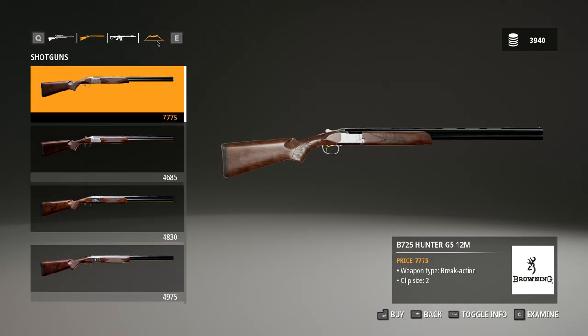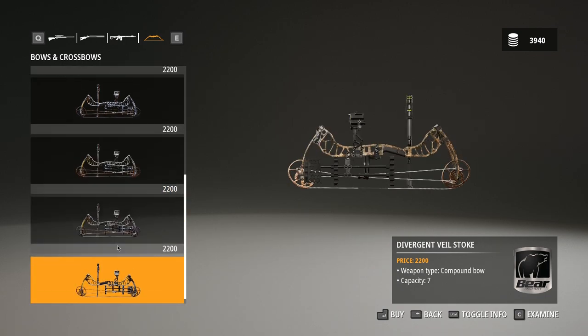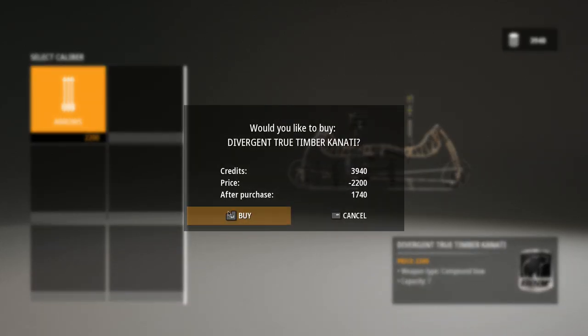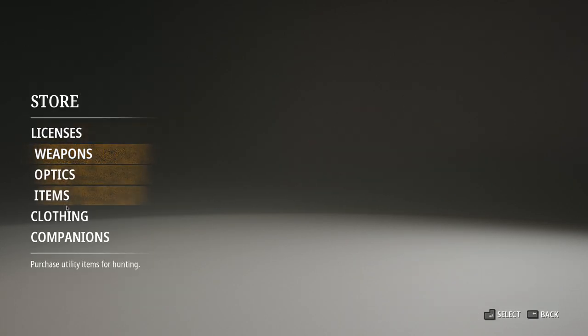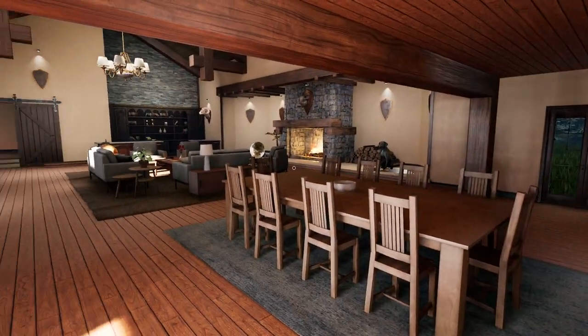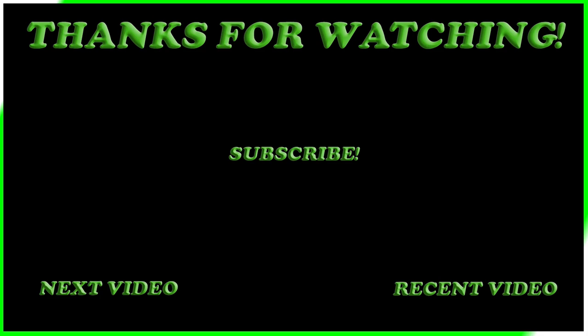I think we're also going to purchase a bow because we don't have one yet. I'm not sure how useful they will be in this game, but I really want to try them out. We'll go with the Divergent True Timber Kanadi - let's go ahead and purchase it. That leaves us with 1,700. That looks like about everything we could ever need for now. Well, I think that's going to be it for this video, my dudes - I hope you all enjoyed. If you are new here and you are liking what you see, consider subscribing and turning notifications on. If you want to help the channel grow, be sure to like the video. Peace, my dudes - I hope you all have a fantastic day.